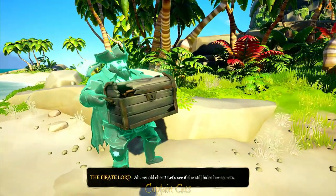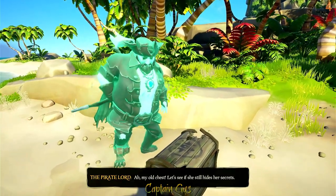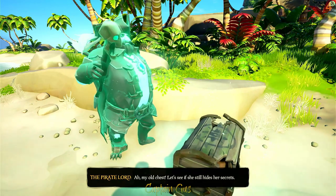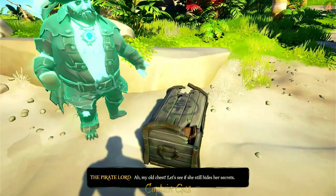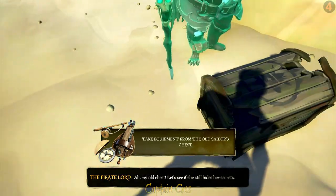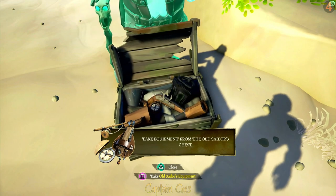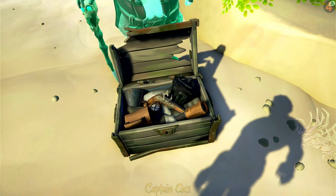The Pirate Lord says: 'My old chest - let's see if she still hides her secrets.' We can now open the chest and take the old equipment inside.